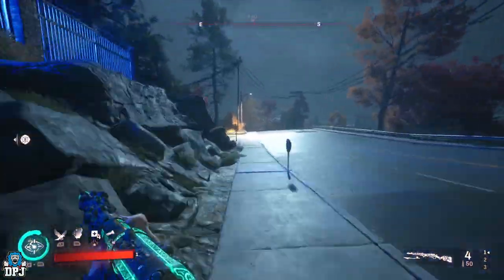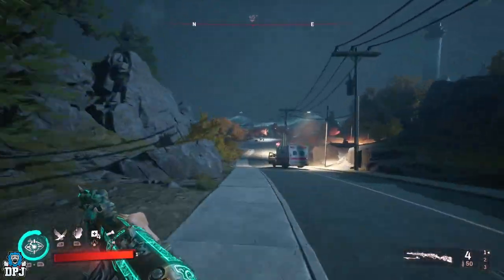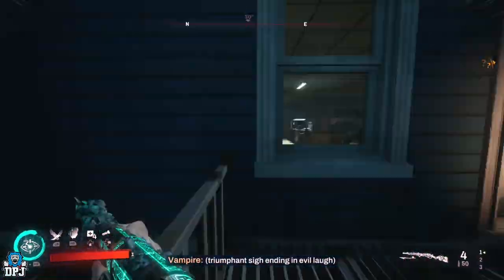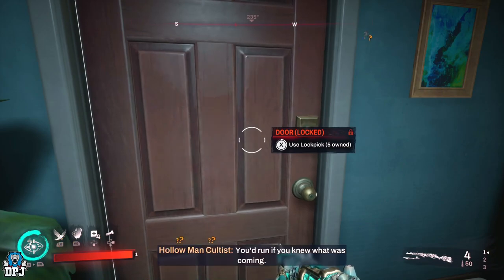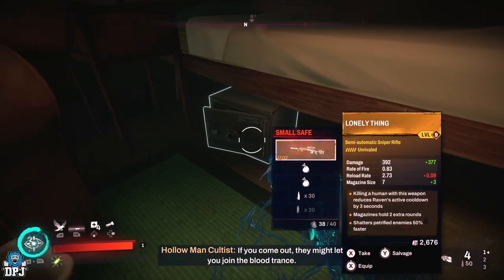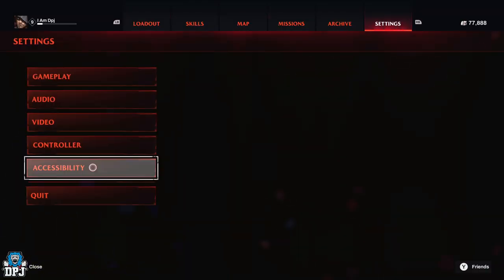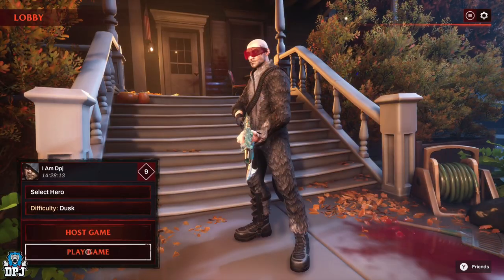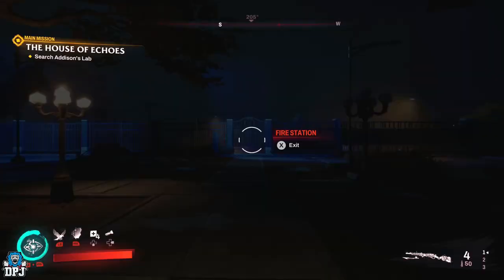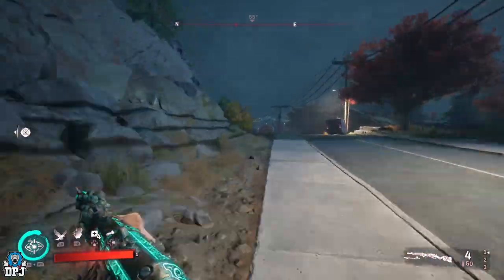What I was doing — and this is exactly what I was doing — is come up to this chest, use a lockpick on it, and as soon as I got that legendary weapon, I'd press start, go straight across to settings, and quit out of the game. Simple as that. Then as soon as I got back into the game, I marked this place on the map, came straight back here, and did exactly the same again — open the safe with a lockpick, grab the weapon.